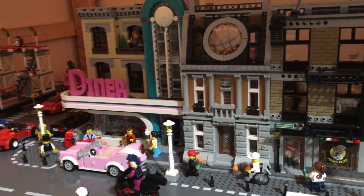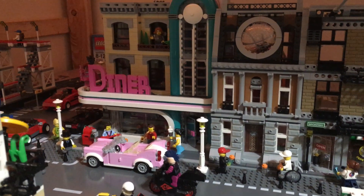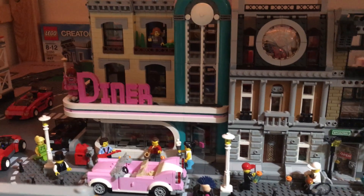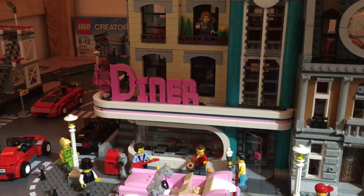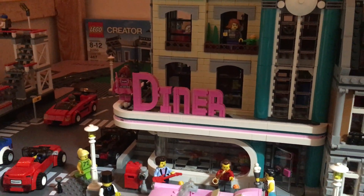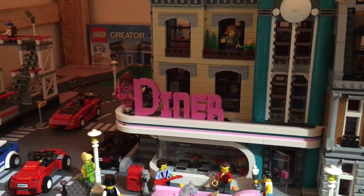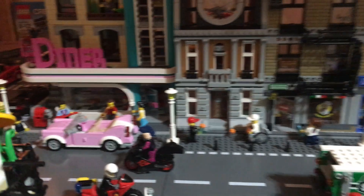The diner, which was last year's modular set, I moved it down to make room for the new 2019 modular. It was the best fit to keep the New York City look. Up on the left-hand side I added the pink Batgirl, and right on the 'D' in the diner there's a bat, so I've got that Batman touch in there.